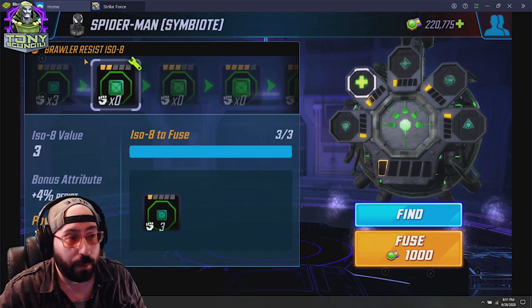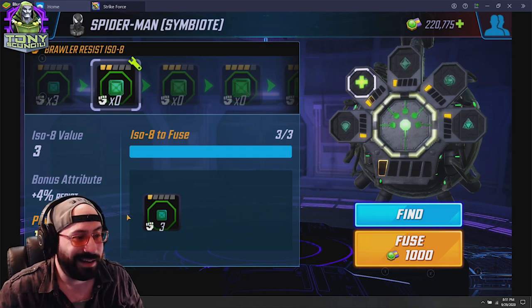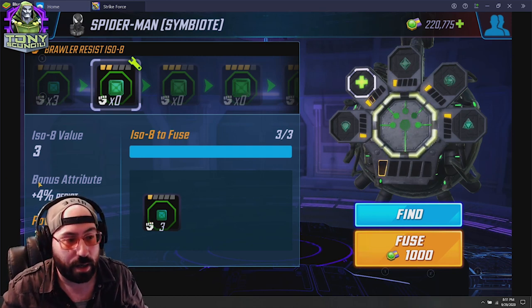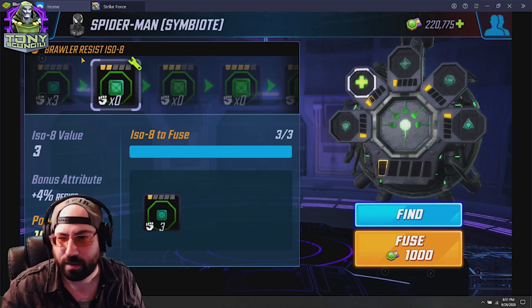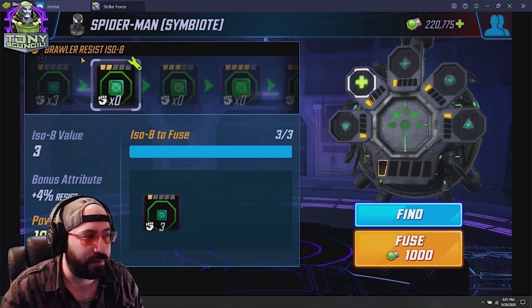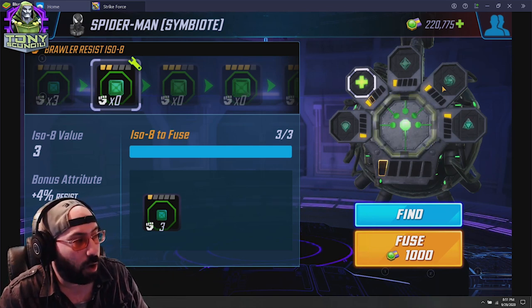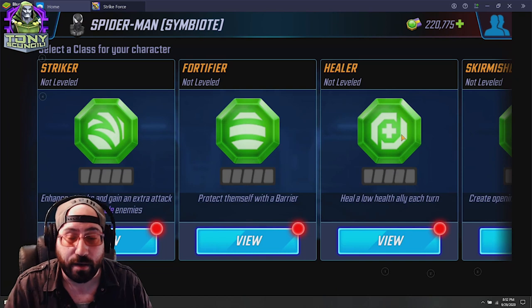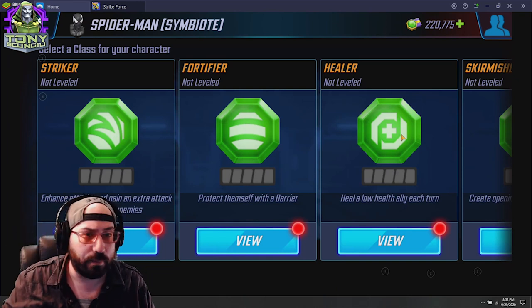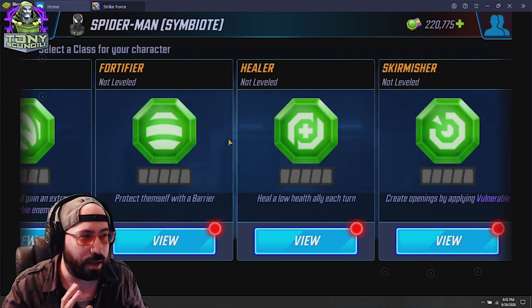Having one of each ISO-8 equipped allows him to unlock his class. All the upgrade slots are visible here, and you can see the opportunity to upgrade — for example, this brawler resist ISO-8 takes a total of three ISO-8s to fuse and rank up to a two-dot. I don't intend on it right now since I don't think he needs the extra resist. Once you have all ISO-8 slots filled on any particular character, you unlock that character's class. There are five ISO-8 classes.